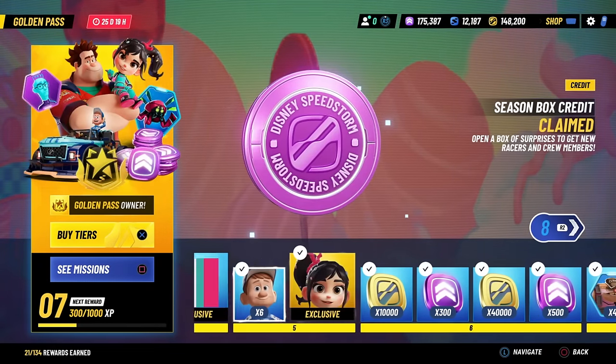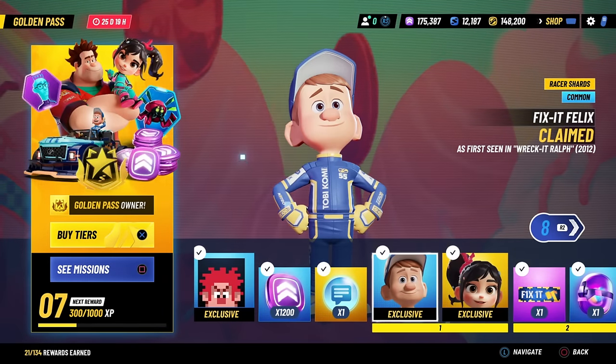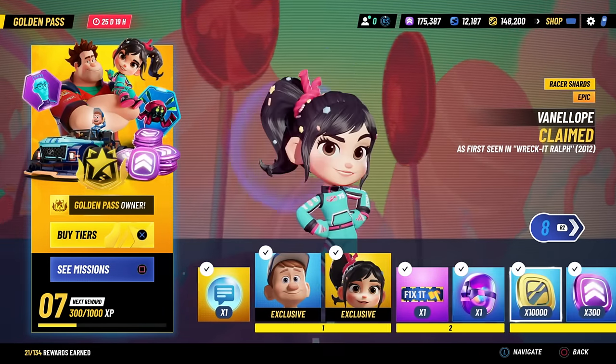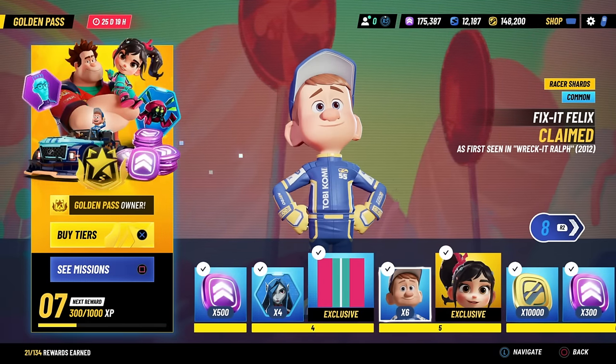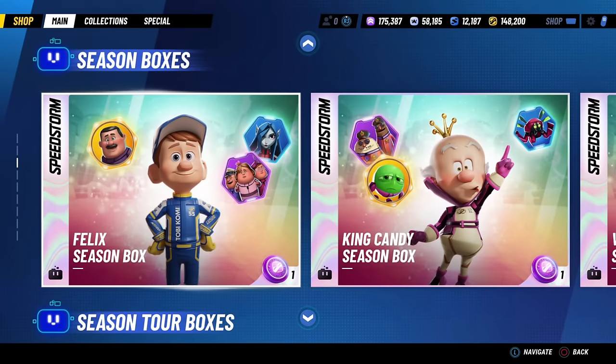Fix-It Felix is incredibly easy to unlock. Looking at tier 1 of the Golden Pass, you get 5 Fix-It Felix shards completely for free — you don't need to buy the Golden Pass or anything, you just need to get to tier 1. Then on tier 5 you get 6 shards. It's really easy to get Fix-It Felix shards. You can also unlock him from his Season Box, which will be here whether you have him unlocked or not.